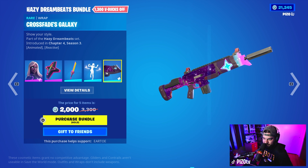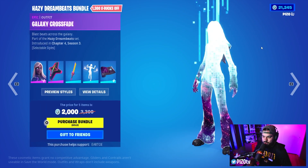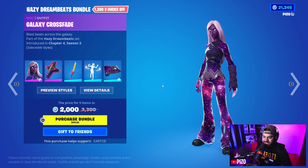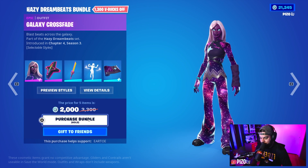There's also a weapon wrap that is animated and reactive. Support-a-Creator is Piz Zero — that's with a zero. If you don't buy this in the bundle, you're going to spend 1,300 V-Bucks more buying it separate. Keep that in mind. We're getting it.